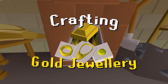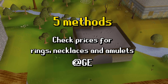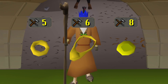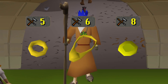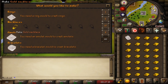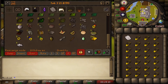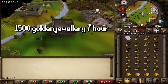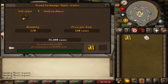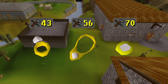Now for crafting — specifically jewelry making. Always check prices for rings, necklaces, and amulets to determine the most profitable option. Starting with gold jewelry: the ring requires 5 Crafting, the necklace 6, and the amulet 8. You need a gold bar and a mold — use the gold bar on a furnace and choose your item. The shortest furnace-to-bank ratio is in Edgeville. You can make around 1,500 gold jewelry pieces per hour, earning around 30,000 Crafting XP per hour, with a profit of over 60k GP per hour.